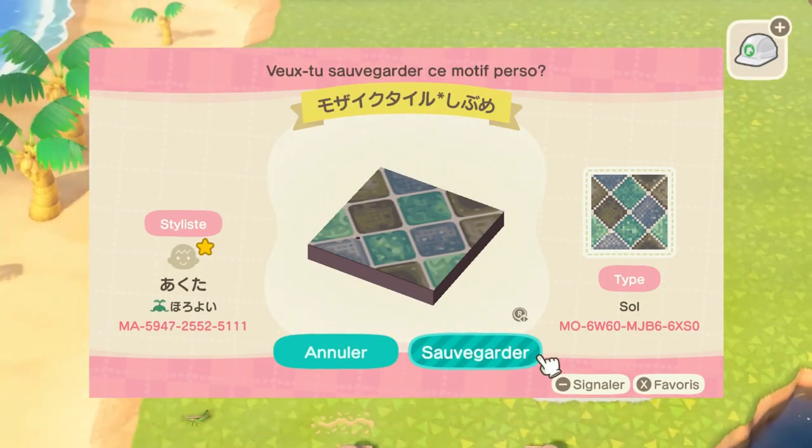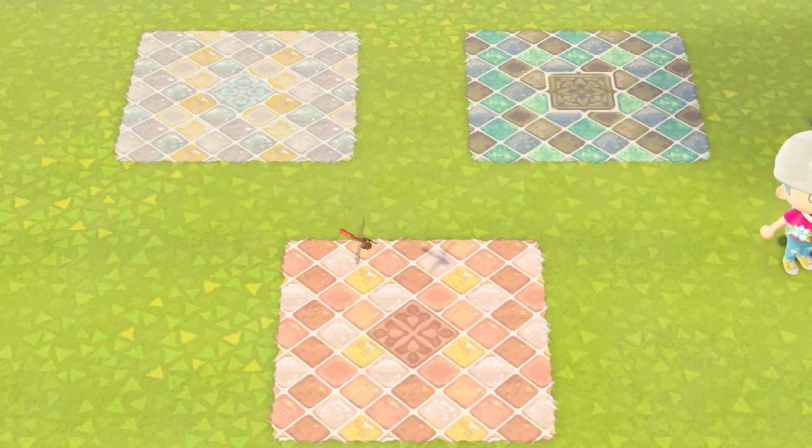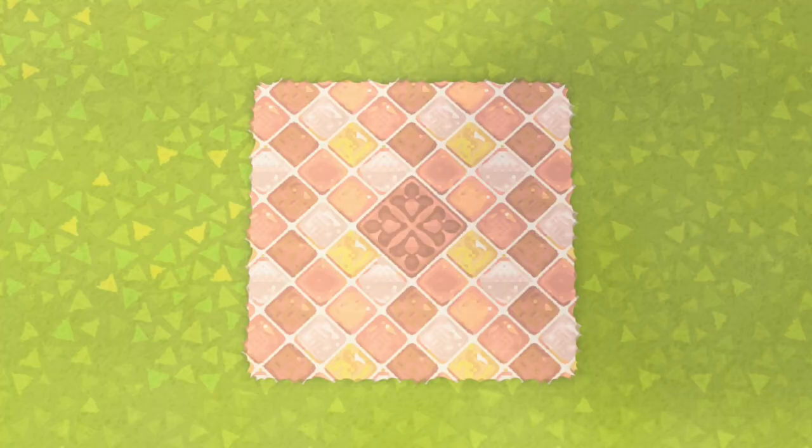These mosaic tiles impress me every single time I see them during an island tour, and now I really want to start using them. They come in different color schemes and each set also has a beautiful accent tile as well that you can use.